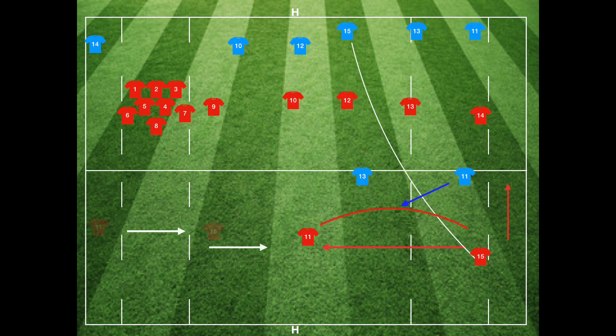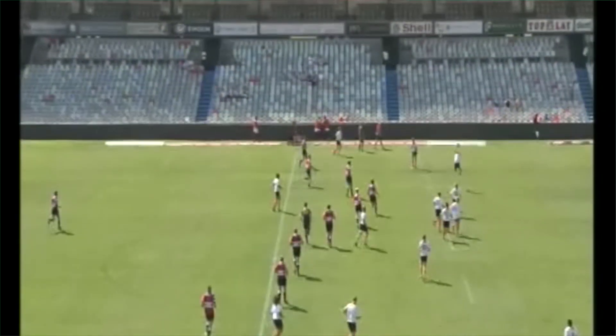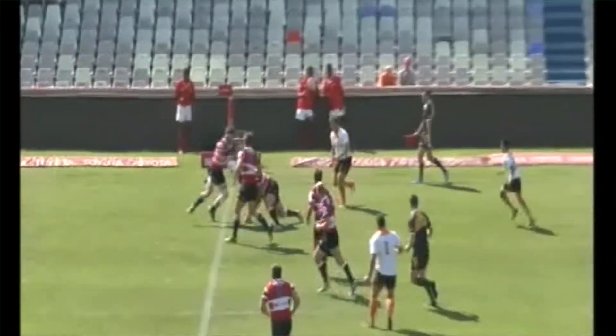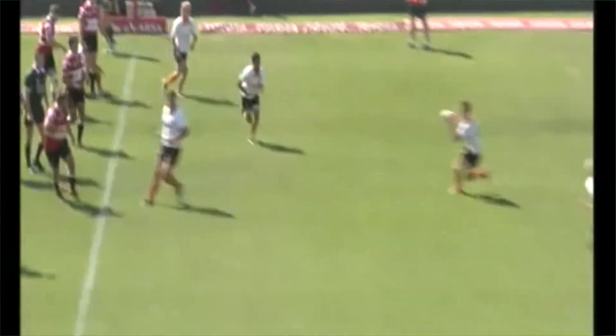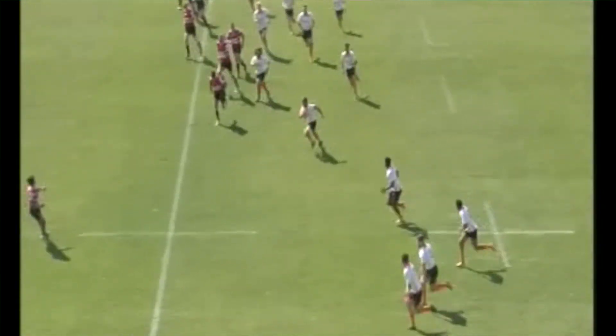As you can see from the video, you'll have a designated player - normally the six - chasing hard to get to the ruck. Then you've got a few option runners: an option runner off nine, two option runners off ten, another option runner off twelve, and then the rest of the players stacked on the opposite side of the field.